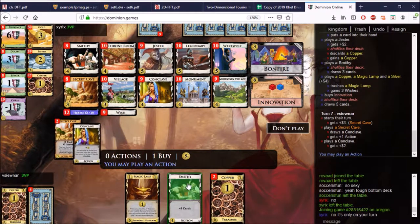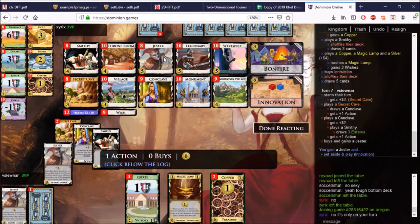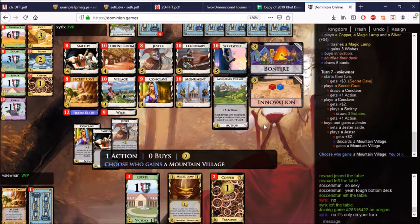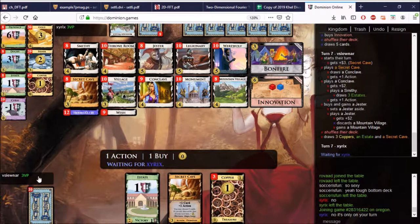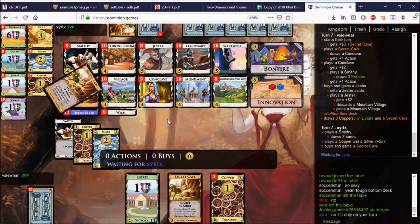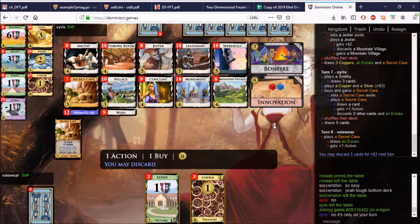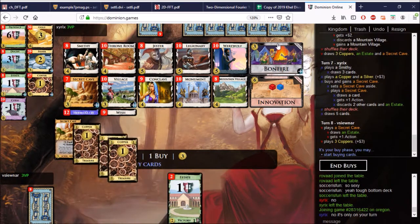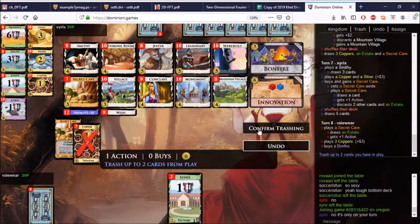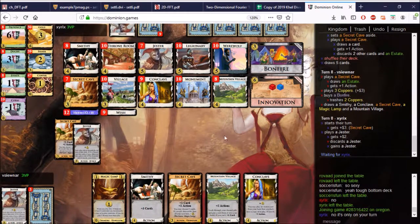This is the thing I was talking about — we get the Jester now. Play the Jester and then I can gain a Mountain Village. But that didn't work either, because I would have had to be able to play the Lamp after I play the Jester, which is not possible on this board because there's no buy. This is a Bonfire if I ever saw one. But anyway, now we have the Jester. We should gain a Mountain Village, so we should be able to trigger the Lamp. But he's going to play that — wait, he doesn't. Curse — I can't get rid of the curse! Send help immediately.